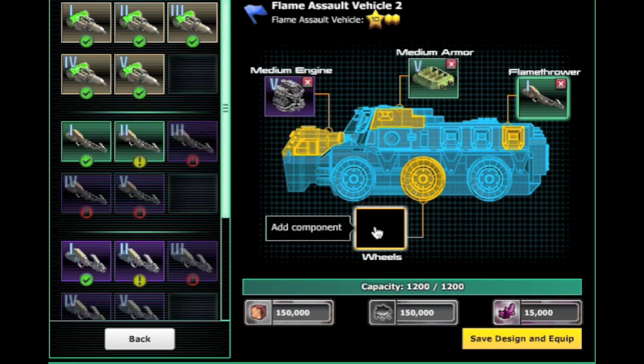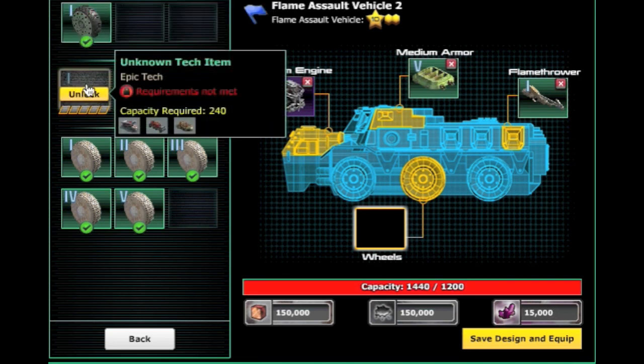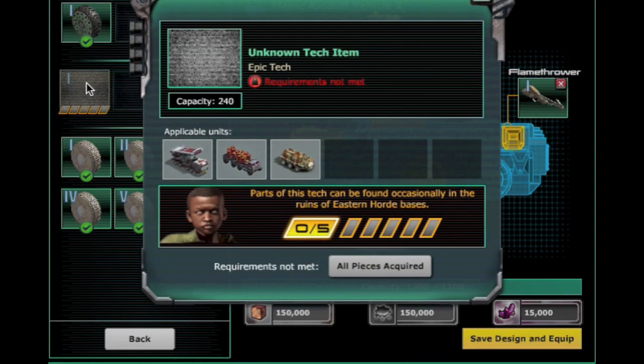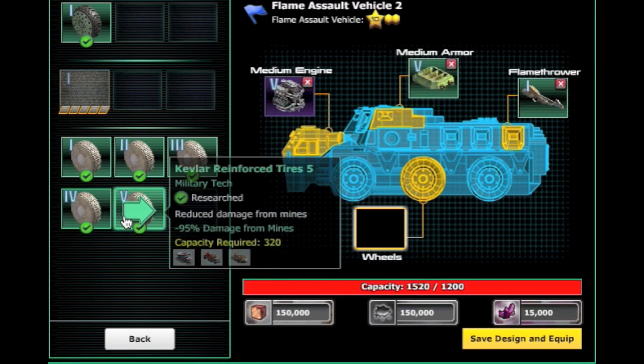We're going to go to the wheels — there's one specific thing I want to talk about here. The Lost Tech wheels are cryo anti-cryo wheels, which means if cryo hits your FAV, it does not slow down whatsoever.